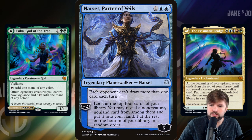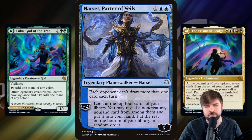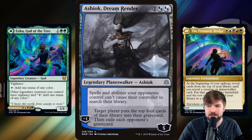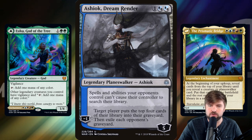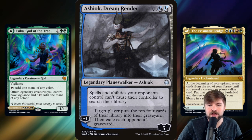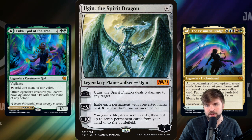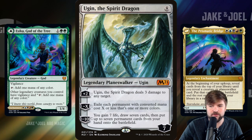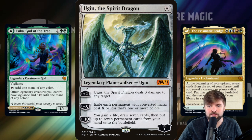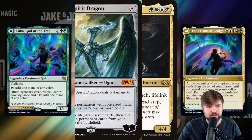Narset, Parter of Veils — the minus two is fine, but each opponent can't draw more than one card each turn is great. There are a lot of good planeswalkers from War of the Spark with passive abilities that you should build into your deck, and Narset is definitely one of them, as is Ashiok — spells and abilities your opponents control can't cause their controller to search their library. This cuts off fetchlands and tutors and a lot of mana ramp in general. Ashiok is really strong, as is Ugin — minus X to exile each permanent with converted mana cost X or less that is one or more colors. If you just need a reset button, Ugin is huge. Plus you're effectively lightning bolting every turn to eventually get up to that gain seven, draw seven, put seven onto the battlefield. Ugin is ridiculous and definitely should be run.